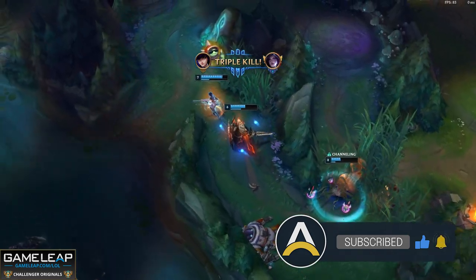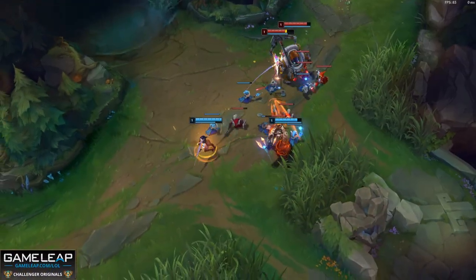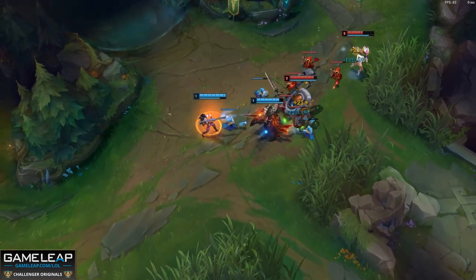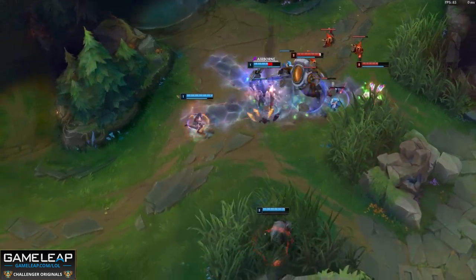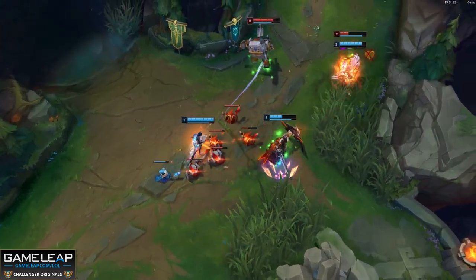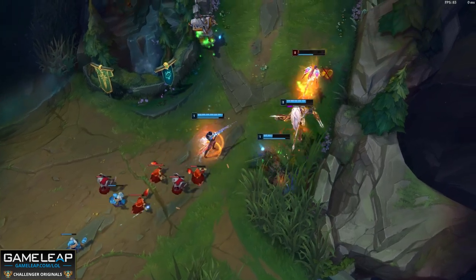Now let's start by talking about Caitlyn's identity. She's a high range AD carry and has the highest base auto attack range out of any champion in the game, and this dictates how you should play her as a pokey lane bully. You should be looking to pressure the enemy AD carry for every last hit they go for.